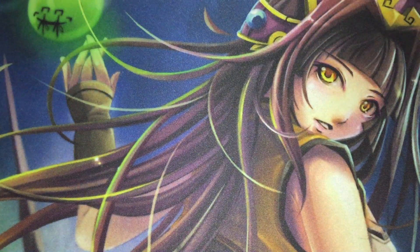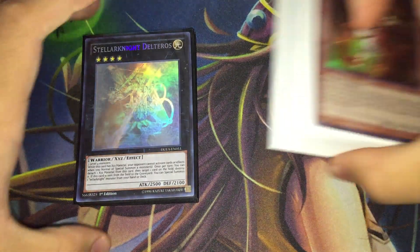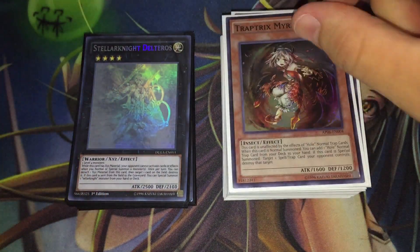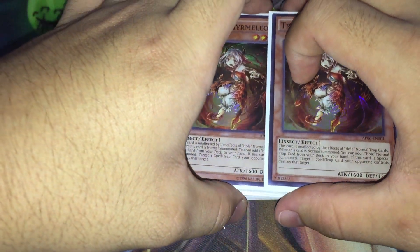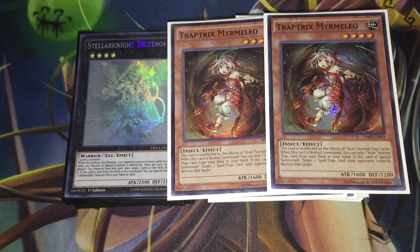That's it for my Traptrix Star Seraph deck for the November 2015 format. I hope you enjoyed it — I'll be tweaking this deck further when the Breakers of Shadow set releases. I made this deck partly because I wanted to explore anti-meta play and was getting a bit bored of Monarch variants. I'm really having a lot of fun with it. As always, this is Kyurem from the Trinity of Lift — see you guys later, peace out.